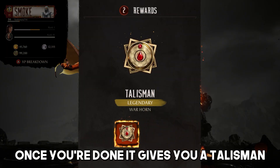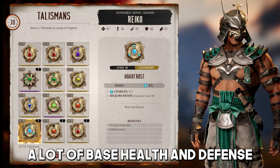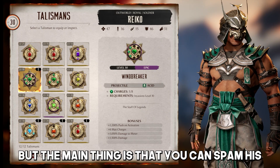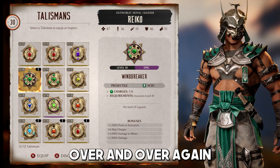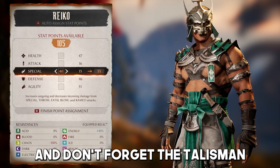Once you're done, it gives you a Talisman, and now you're ready to fight. I chose Riko because he also has a lot of base health and defense. The main thing is that you can spam back forward two, over and over again — that's the method. Just max out his special and don't forget the Talisman.